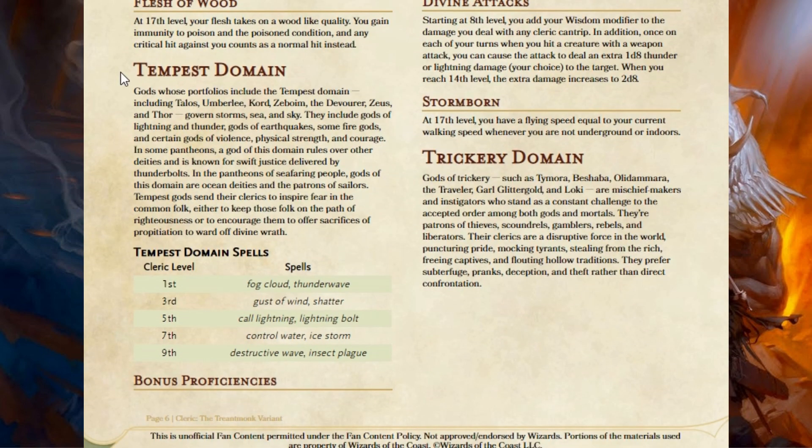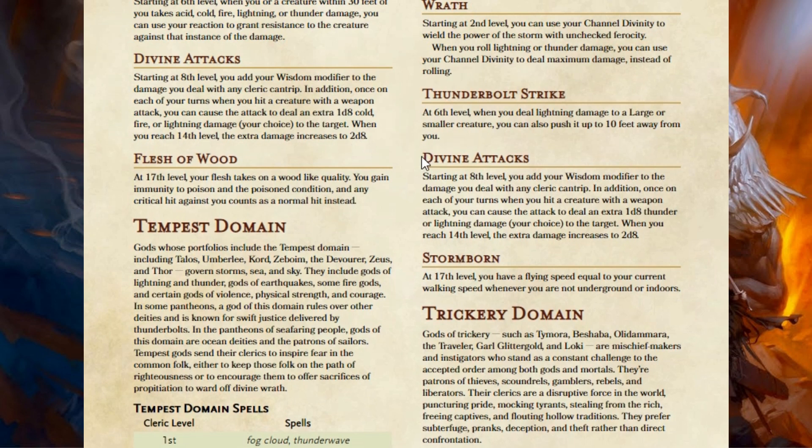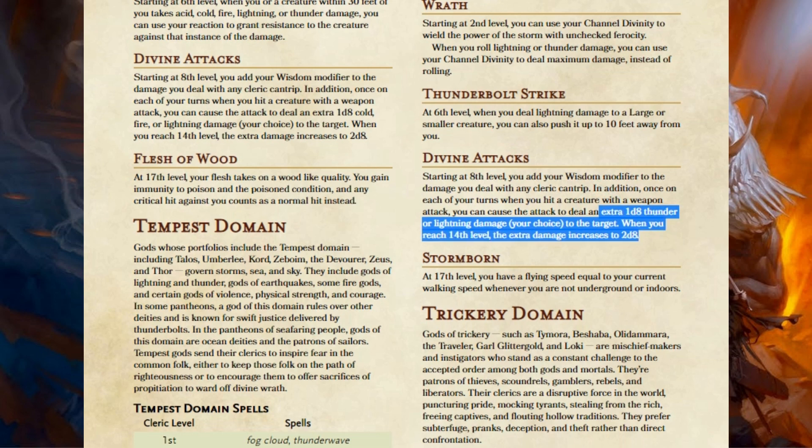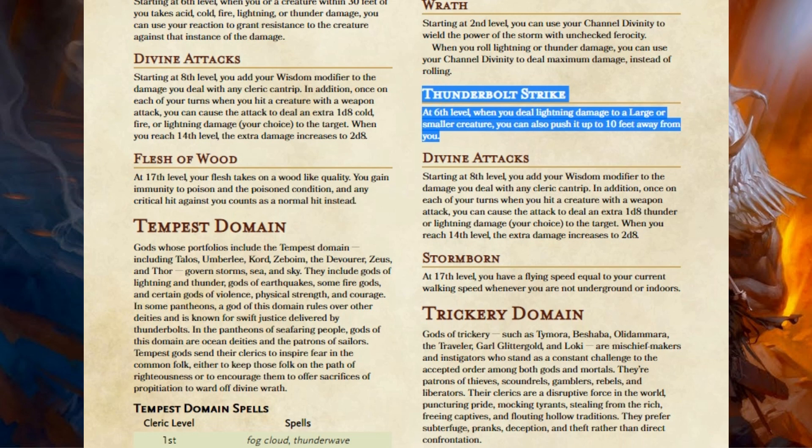Then we get into the Tempest Domain. Tempest Domain is the only one where I actually changed the spells you get, because one sore spot for every Tempest Cleric is they don't get Lightning Bolt. So we're going to take off Sleet Storm and put Lightning Bolt in — now your Tempest Cleric can cast Lightning Bolt. Otherwise we're changing Divine Attack: before it allowed Thunder Damage with your weapon. Now you get the bonus to Cantrip Damage and you also get to pick — you can do Thunder Damage or Lightning Damage with your weapon, because of course with Tempest Domain and Thunder Bolt Strike at 6th level, you want to be doing Lightning Damage with your weapon.